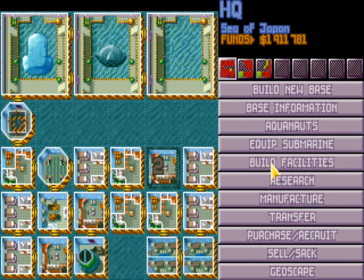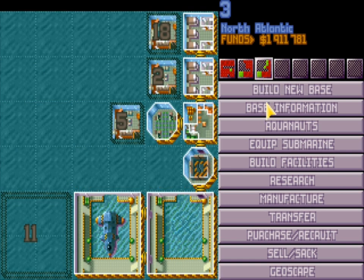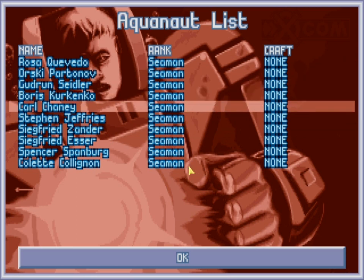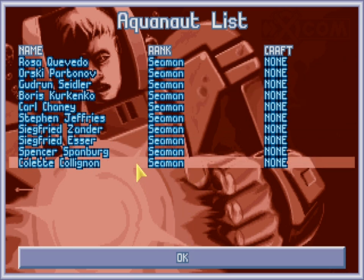The reason is this: if you factor in the maintenance cost for each of them, and the fact that aliens may not even attack, and the fact that they're not 100% successful, it's really not worth it. So what I like to do is put a squadron of aquanauts per base to defend it.